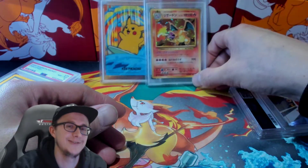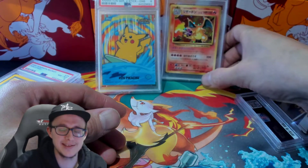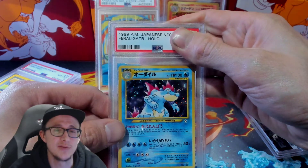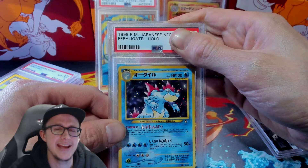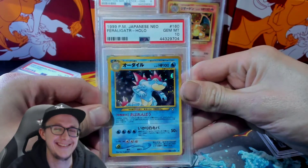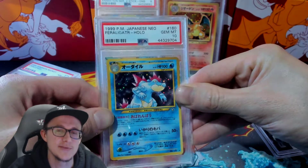Gem mint 10 Charizard! I got a gem mint 10 Charizard! And I got a Feraligatr from 1999 — gem mint 10! Sick! This is obviously the Japanese version — the Japanese version is easier to grade.